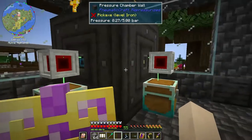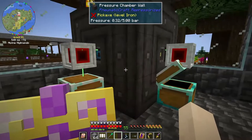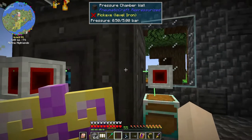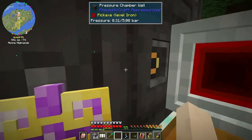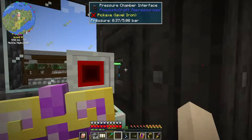After setting this up it wasn't too terribly bad because they changed the recipe for the pressure chamber walls. They used to take a lot of compressed iron, but now it's mostly stone — just a bit of iron and some stone — and you get the compressed stone, then you combine it with itself to make the pressure chamber walls. So it was a little bit easier, plus you get these pressure chamber interfaces right off the bat, so you don't have to break the blocks, which I really liked.